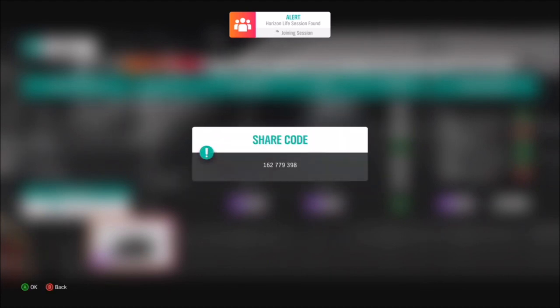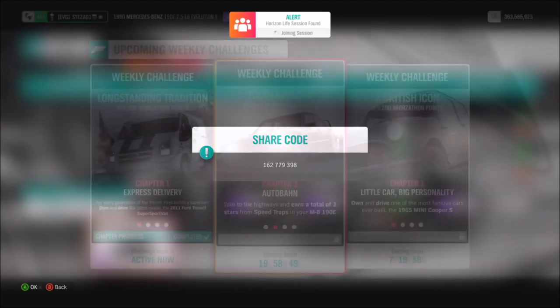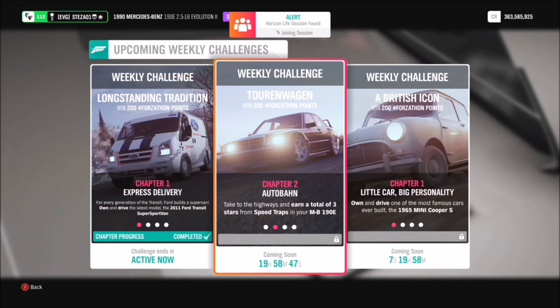I have created a tune for you guys to use. You don't necessarily have to, but a good tune always helps. It's called Forzathon EVG and the share code is 162779398, and that should hopefully help you out with a couple of the challenges.